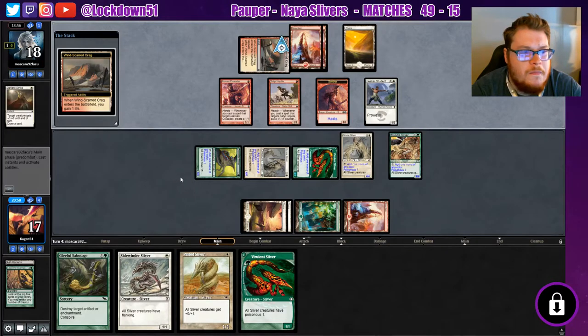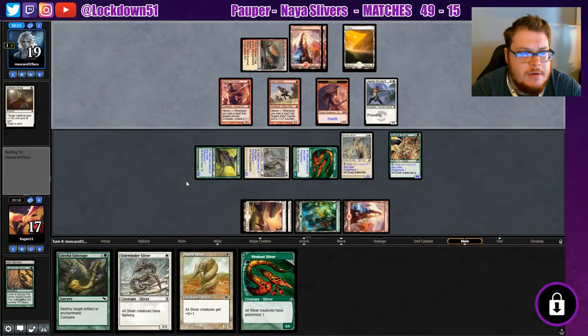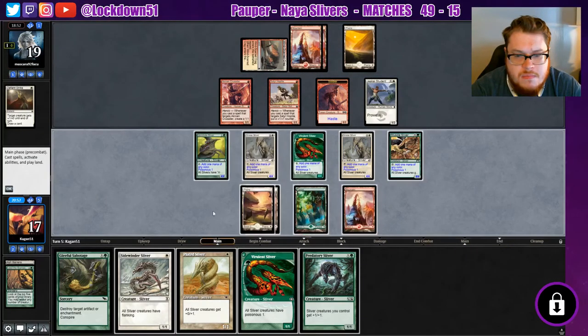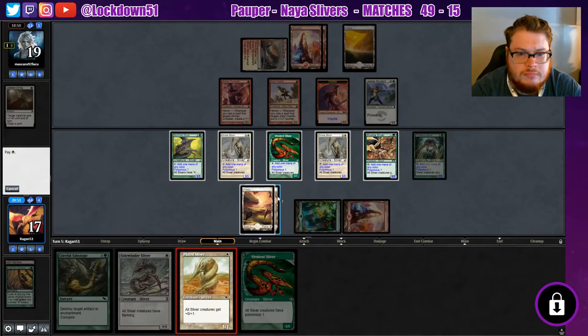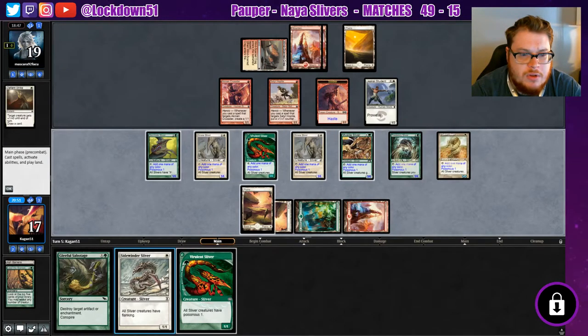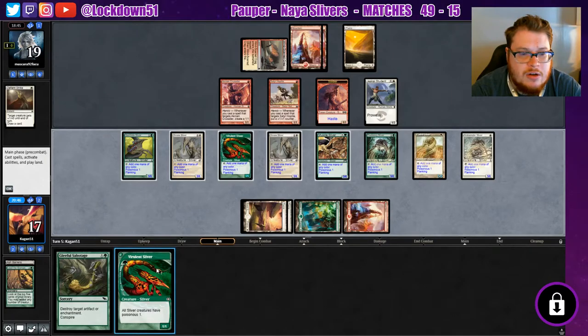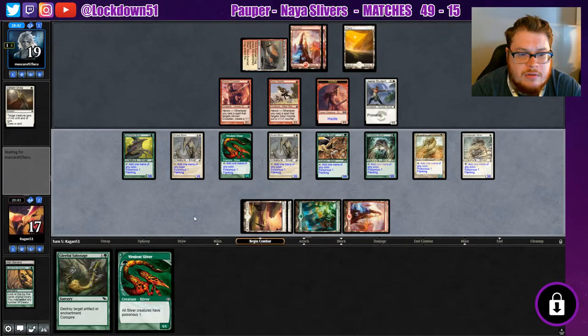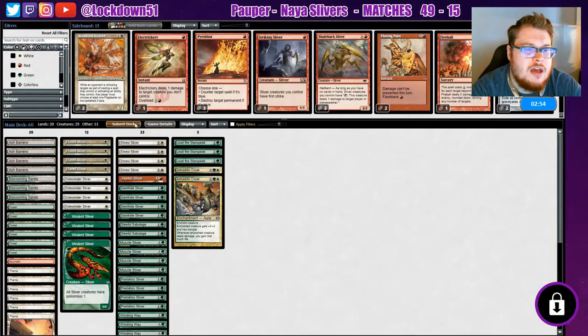Alright, a gain of life and we'll probably see another pass here — yep. The game's a wrap now, the game is an absolute wrap. We have super lethal, they just have to chump block. They mulliganed a good amount. I'm just gonna swing with everything that is able to attack. Yeah — mull to four for you, that's unfortunate. I like what we had, let's just run it back.